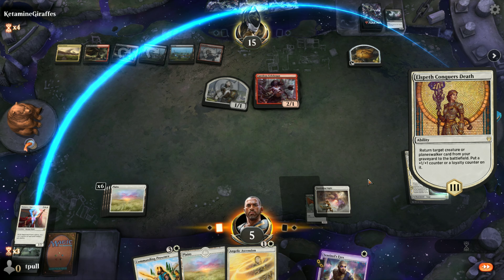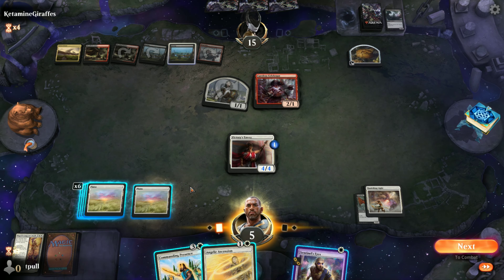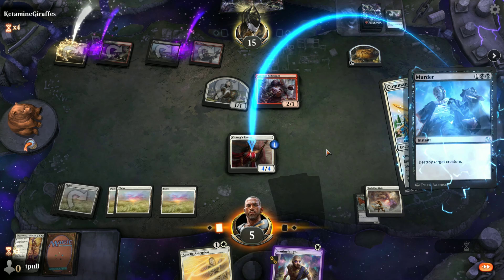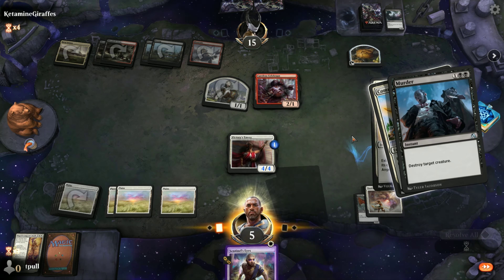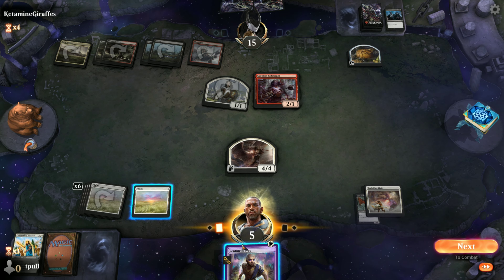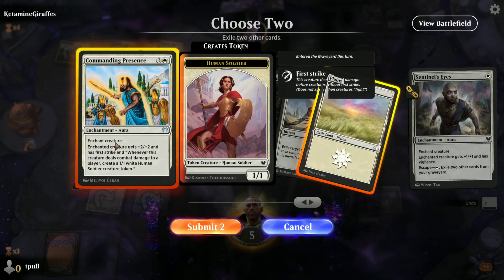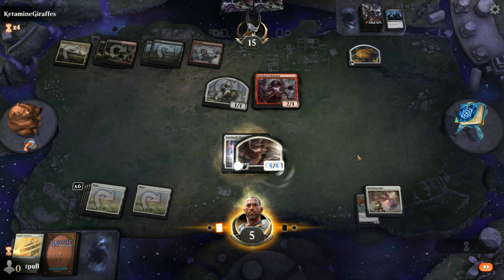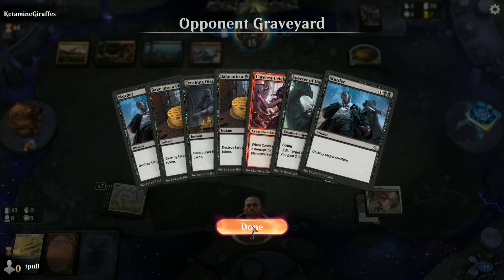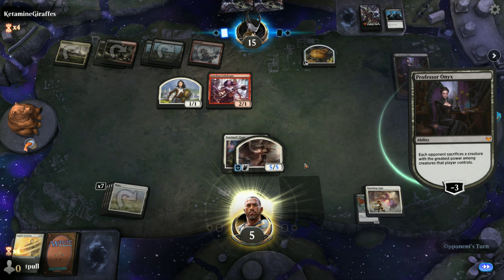I guess Envoy — plus one, plus one. Put down the land, make it plus two, plus two. We do have removal. I lose that spell but he loses his murder, and I get a 4/4 flyer with Vigilance so I can block the Careless Celebrant. That's all I've got. If you've got yet another murder or Bacon the Pie — Professor Owens, crap in a hat. Undermight — it was going to die eventually anyway.